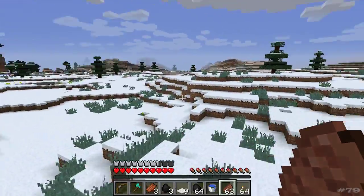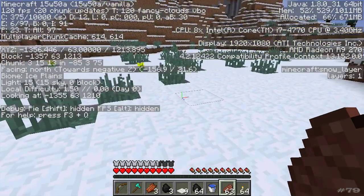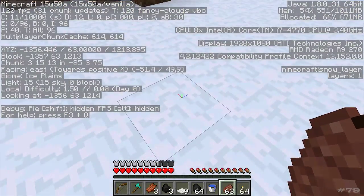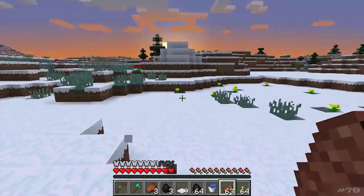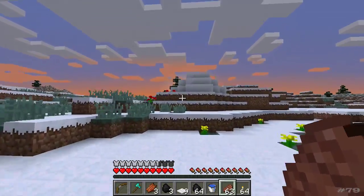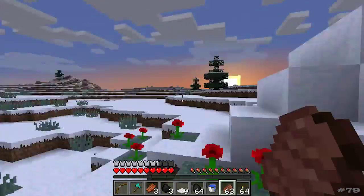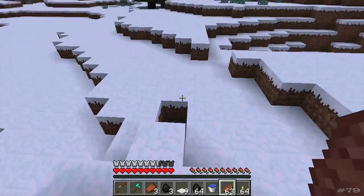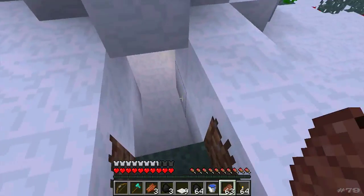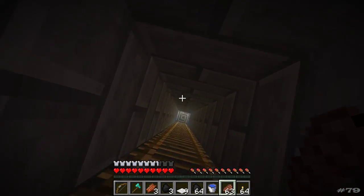That guy is converting downstairs. We'll just take a look at the biome. This is an ice plains biome, as you can see there on the biomes display — ice plains. Igloos only generate in ice plains and cold taiga biomes. They will not generate in the hills, ice plain hills, the ice spikes, or any of those ones.